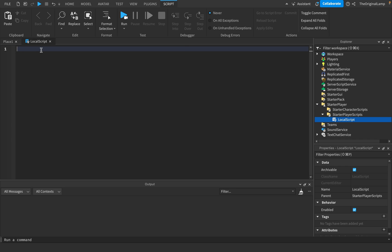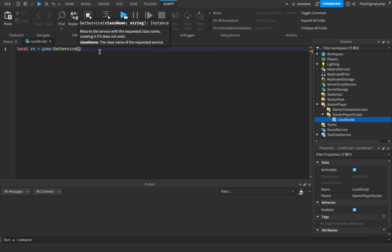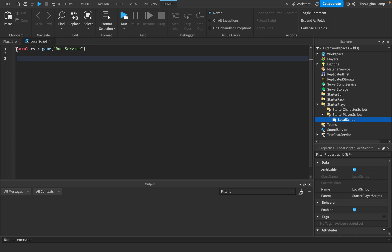RunService is the thing that actually handles stuff like frame rate, ticks, renders - all that stuff. I'll make a variable: `local rs = game.RunService`. You can actually do `game.RunService` directly - I always thought you had to use GetService, but apparently you can just do `game.RunService`, which changes my entire worldview.